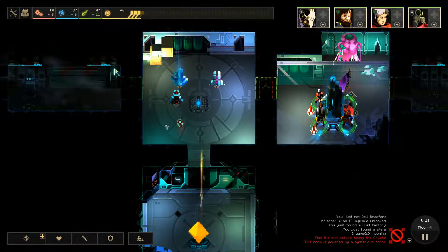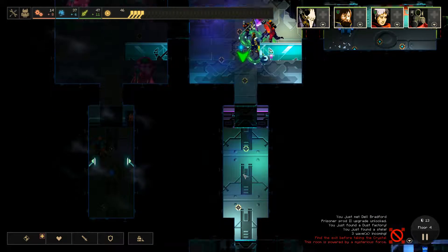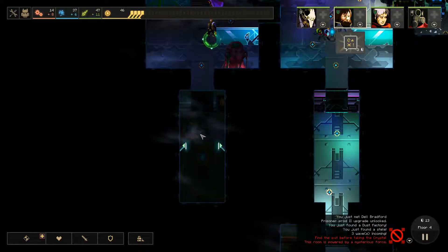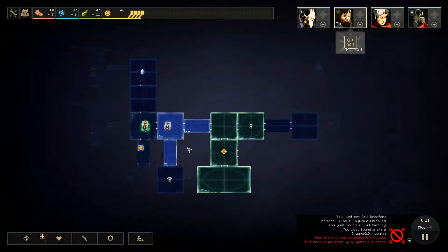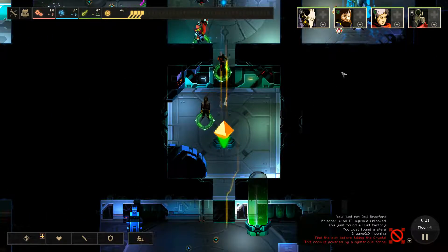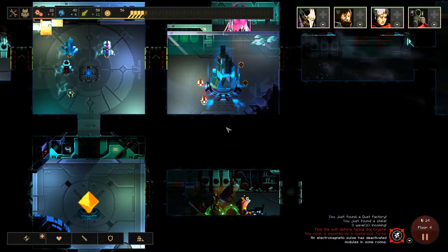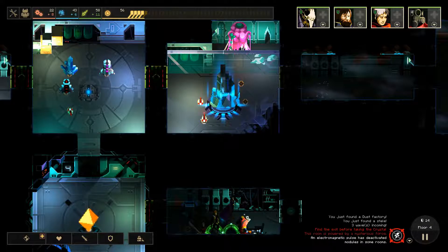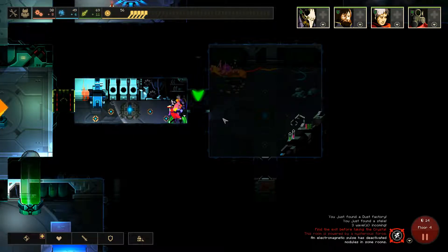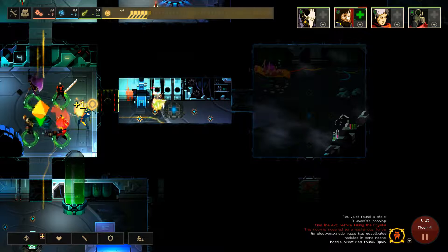I seriously don't like how there's those little mites that go straight for the crystal. It might be better for me to not — yeah, it's a Stella. Where have we not unlocked anything? The main room. So it seems, and you can only do four people. Oh great, our main defense area has been pulsed.